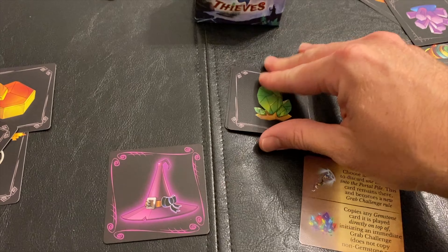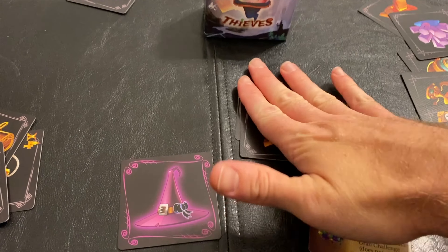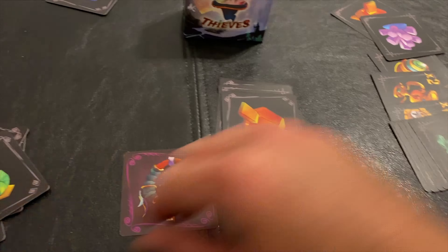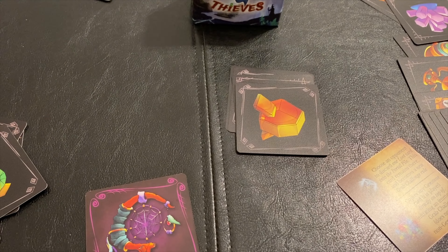If you were to slap once when it wasn't a match and you were mistaken and thought it was a slap, you would flip your token over to curse, which means your magical items no longer do any good. So if you were to get a special item, it wouldn't do any good. Then if you did it again, you're out of the game. The person who has all the cards at the end of the game wins.